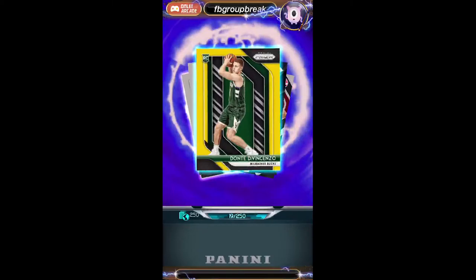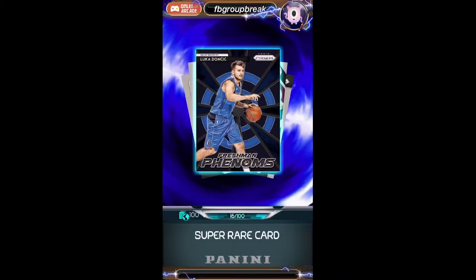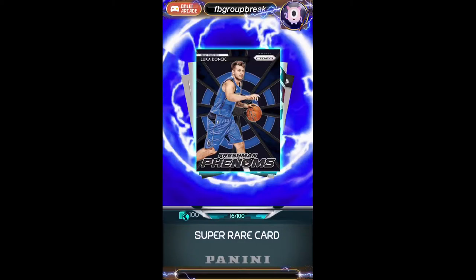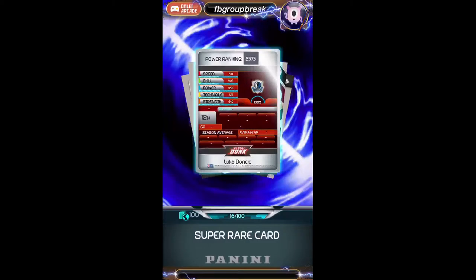10 left to Prism after this, then we'll move on to Select and then our bonus pack of NT. And I think I see a Black — is that Luka? Numbered to 250, Dante DiVincenzo. Oh! No way! This is what we were looking for in these packs, man — very freaking sick, dude. That one's going to Ryan. Wow, dude — literally there are only 16 of these in the app out of 100 possible. This is such a sick card.